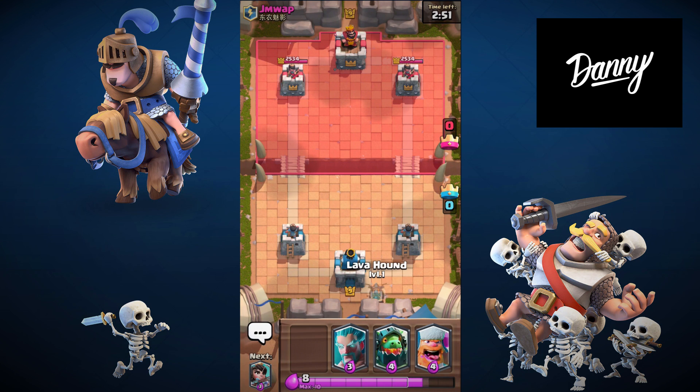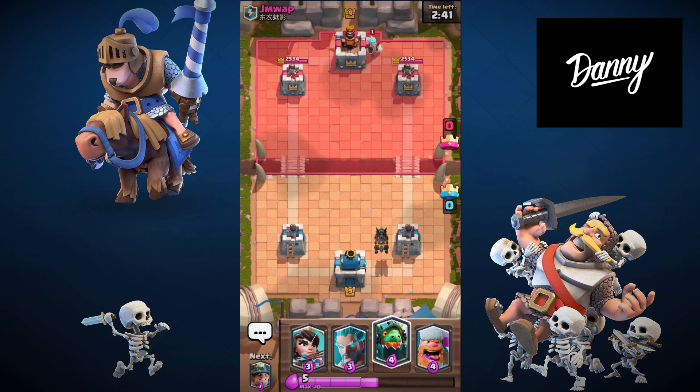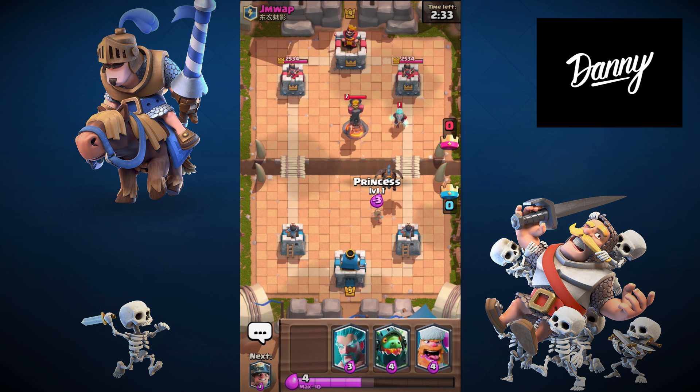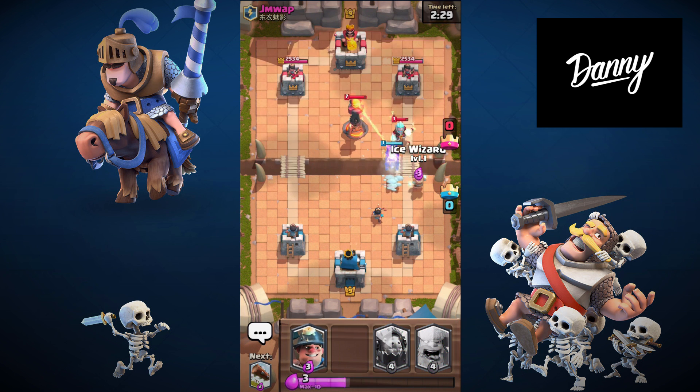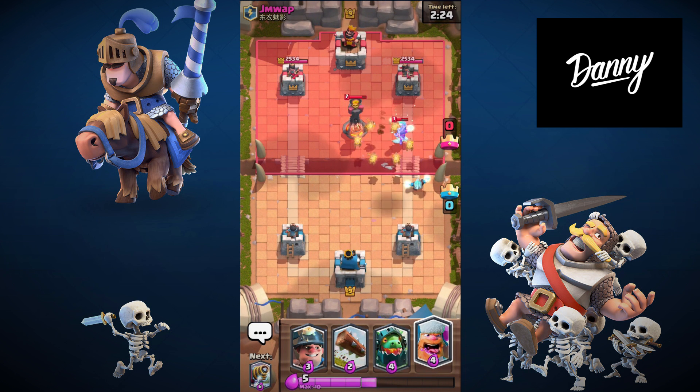Just for this video I'm gonna do an all-legendary deck. I don't hope to win or anything like that — all legendary cards don't really work together. We'll just start with the Lava Hound in the back. I don't expect to win with all legendary cards at all. He drops an Ice Wizard in the back — he probably gonna three-crown me really easy because the deck is really expensive. He has an Inferno Tower.